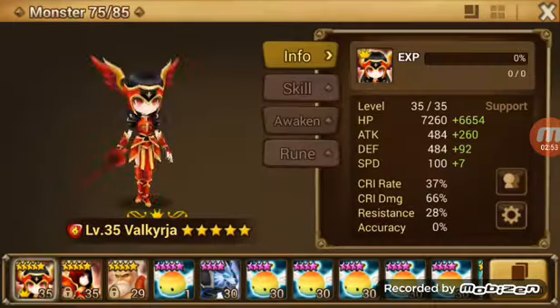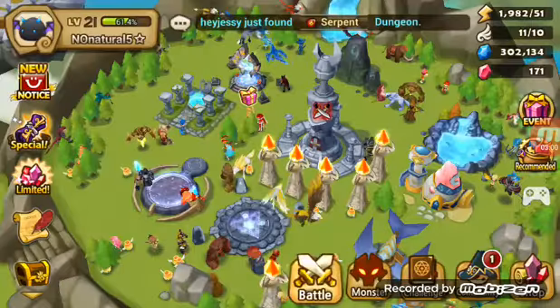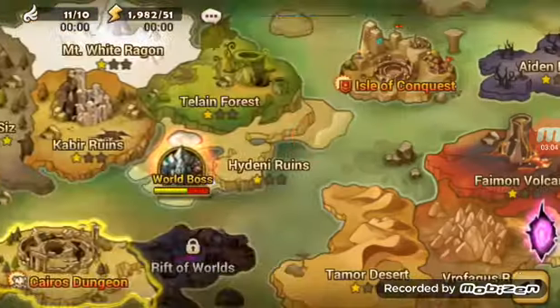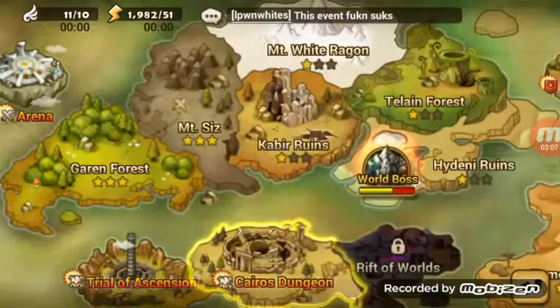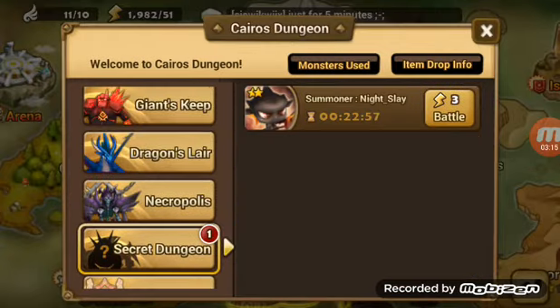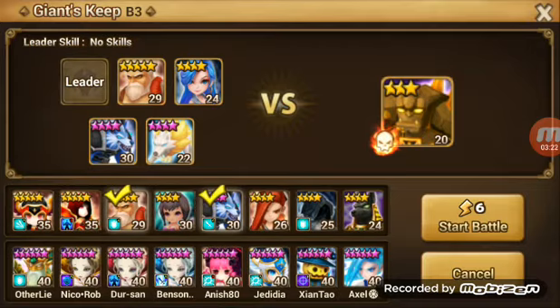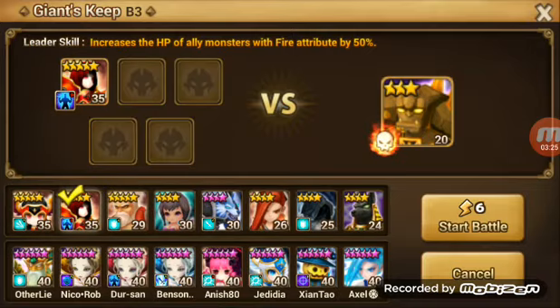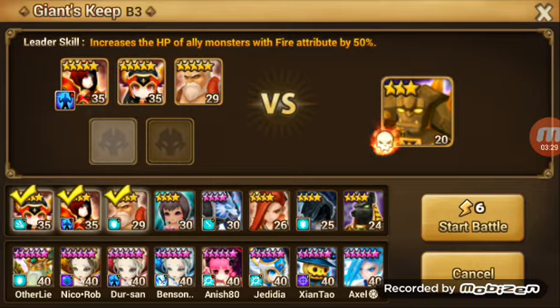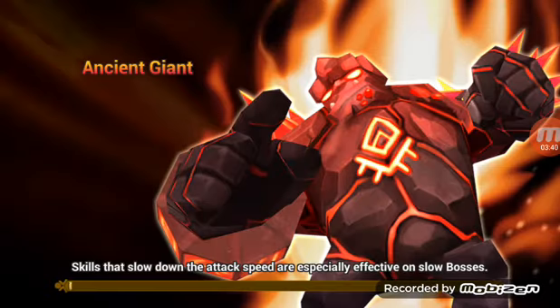We'll see if we can do Giants. We don't know what Giants level we can do right now. We've already finished our scenario dungeons — just the normal one; we'll finish the hell later on. So we'll see what Giants we can do. Let's try B3. We'll have an HP leader — Vanessa, Mara, and Bella for defense break.